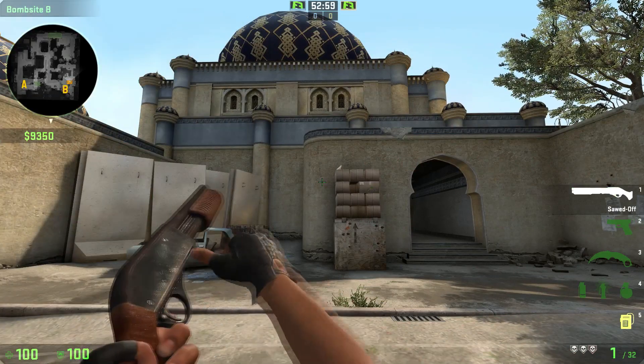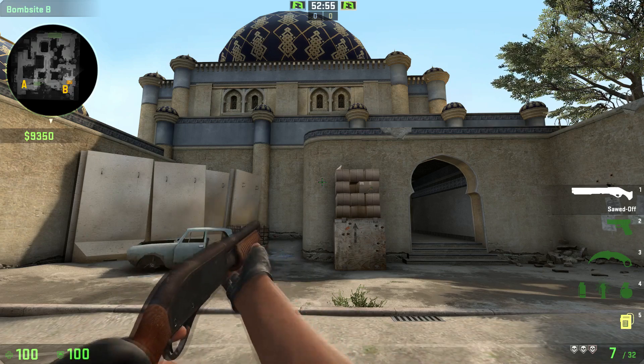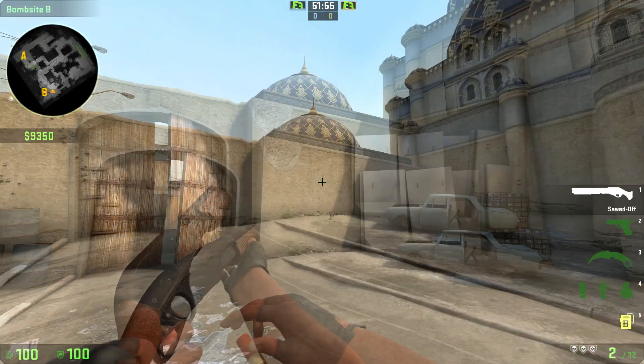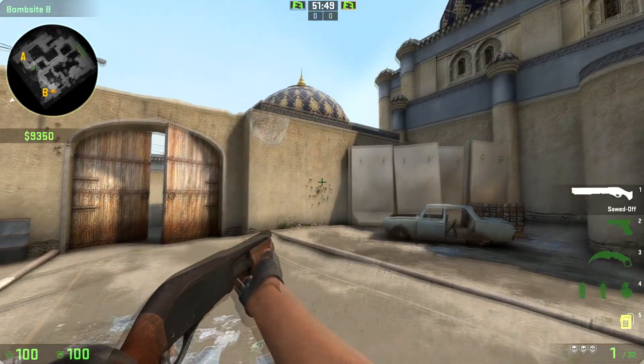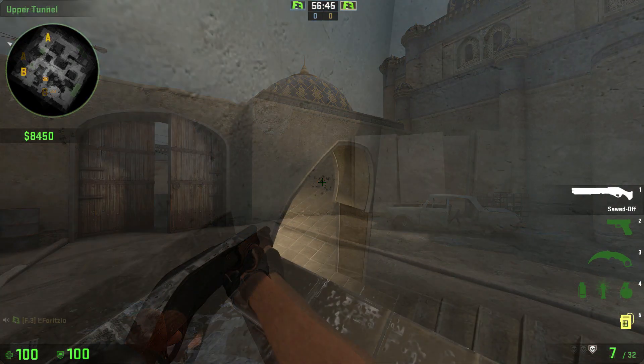Reloading the Sawed Off takes about 4 seconds and you do so one round at a time. Some kills may take most of your bullets, so reload whenever it is safe. Like the other shotguns you can load and shoot one round at a time, but the pump time is long between rounds, making it even more important to have more than one round loaded when you run into an enemy.